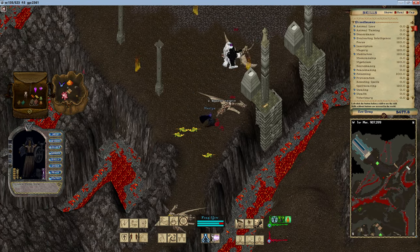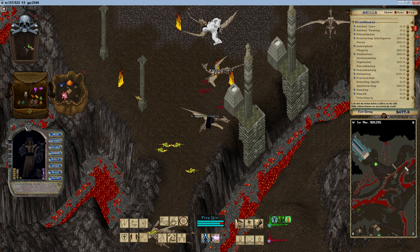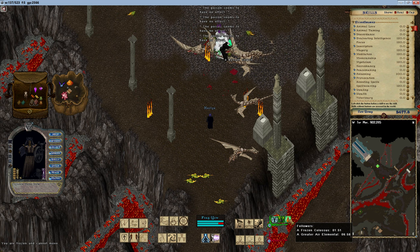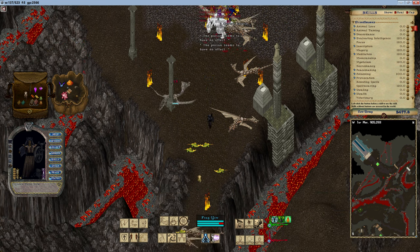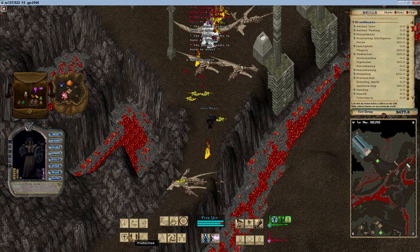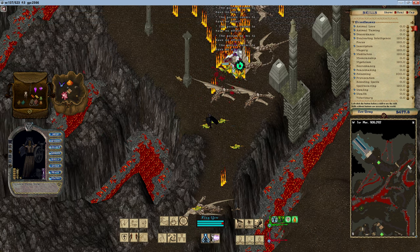Imbuing ingredients are used by characters with the imbuing skill to add powerful magical properties to weapons, armor, shields, and jewelry. Each attempt to imbue consumes specific quantities, with higher strength properties requiring additional high-intensity components, along with increasing amounts of magical ingredients and common gems.